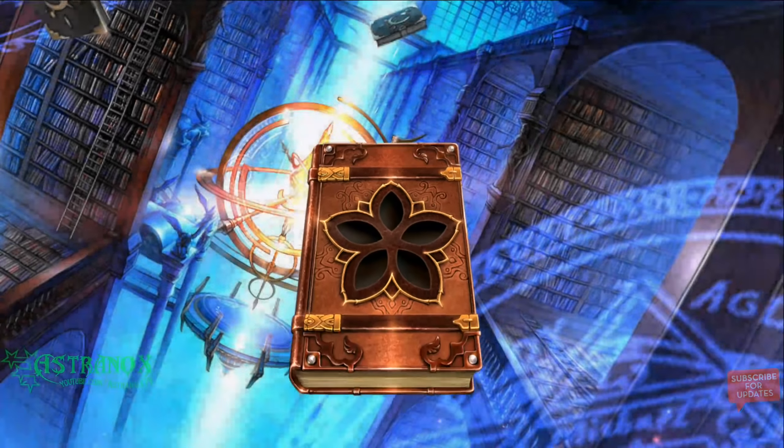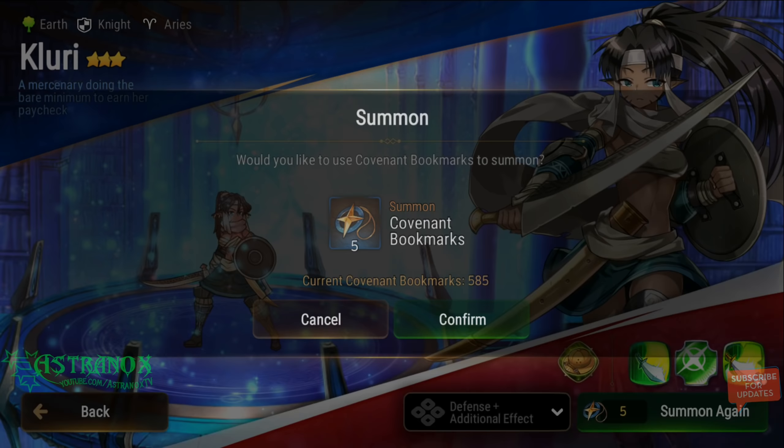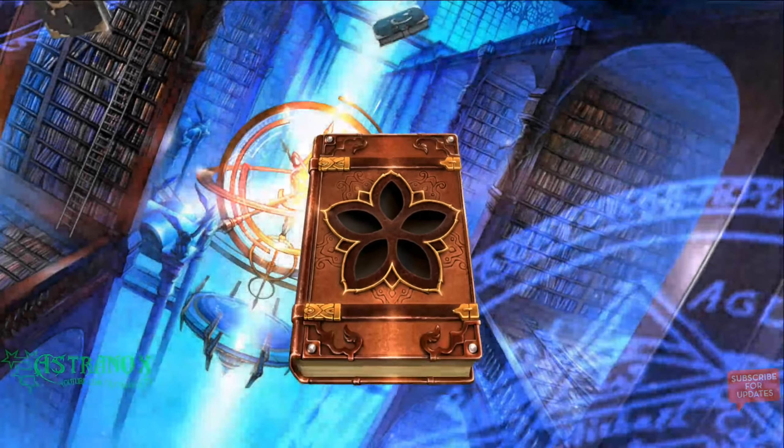I got really lucky and I pulled Yseria from a daily summon. Yseria is so good — I don't have her on my main account, I wish I did. Just a really strong hero. Right now what I'm using is Armin — the core is really Kyris and Akates for Golem. The rest is very flexible: Kyris, Akates, Armin, and Mascot Hazel. I was using Jech for a long time instead of her. It works just fine.